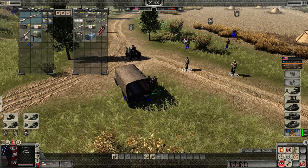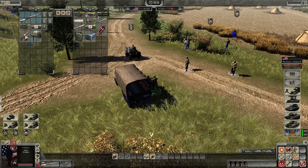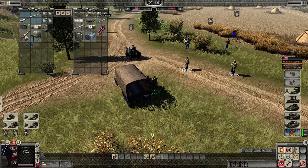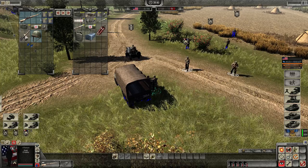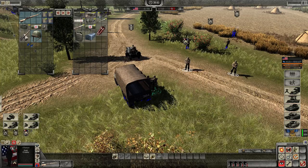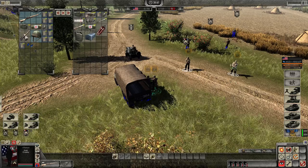Then the inventory window on the right will appear which contains the ammunition. You can see here the rifle ammo has a shade of blue behind it — this is basically a notification to tell you this is the ammunition you need to reload. So just right click on the ammo and this will transfer and distribute evenly to the units you have.